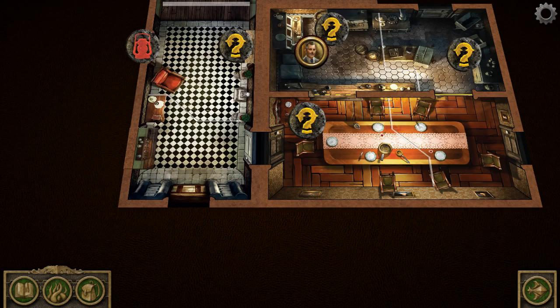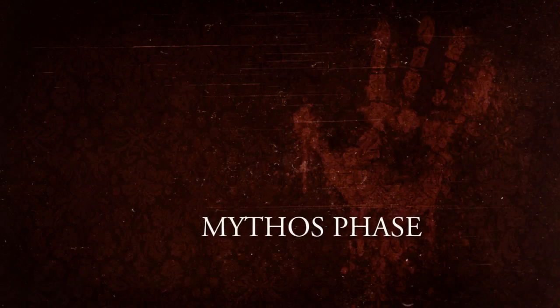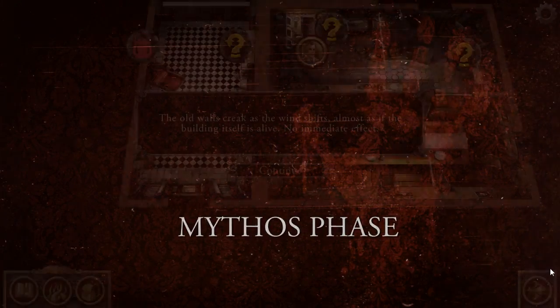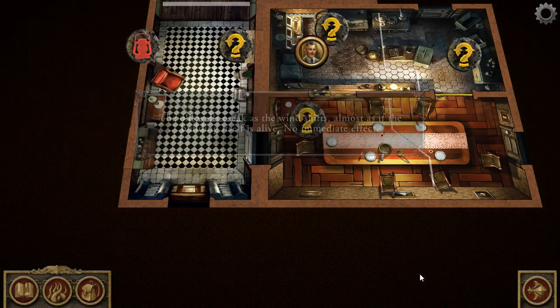Now we're going into the first mythos phase. In the app, we click the end phase using the little green arrow in the lower right-hand corner and click confirm. The app reads: 'The old walls creak as the wind shifts, almost as if the building itself is alive.' No immediate effect, so we'll hit continue.